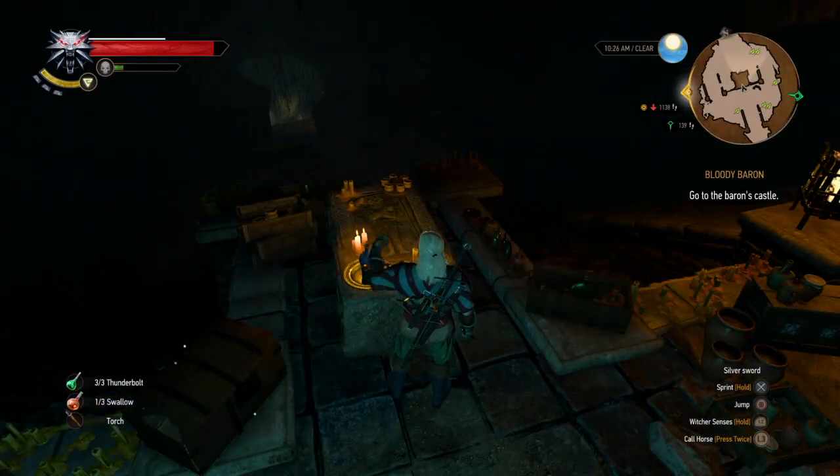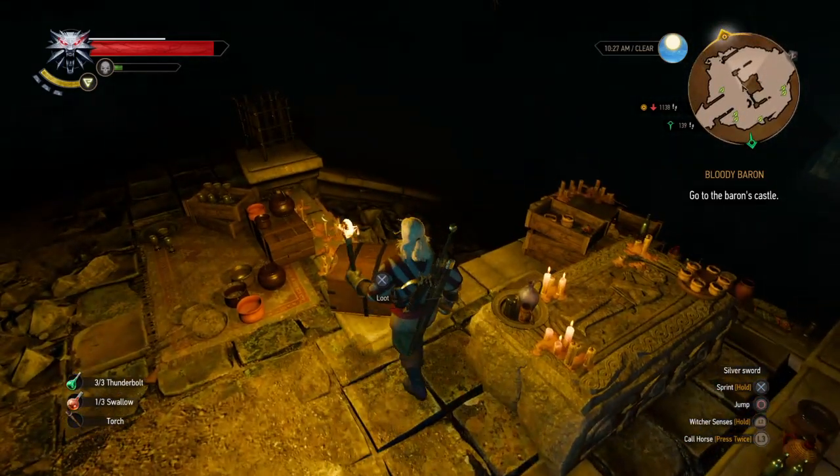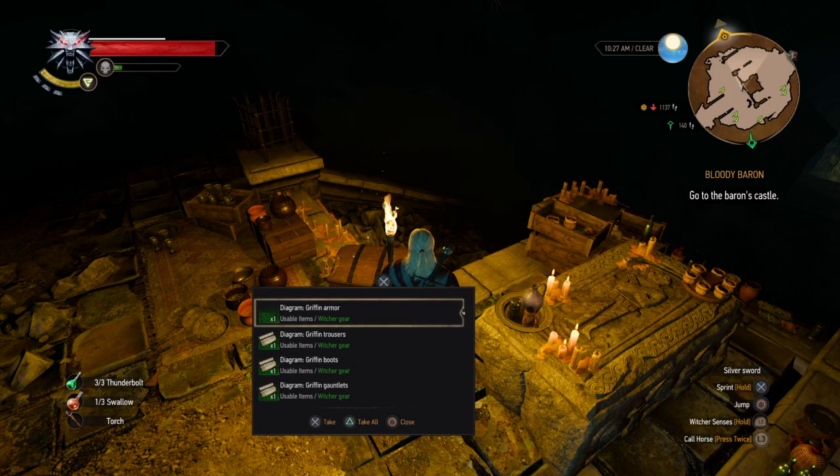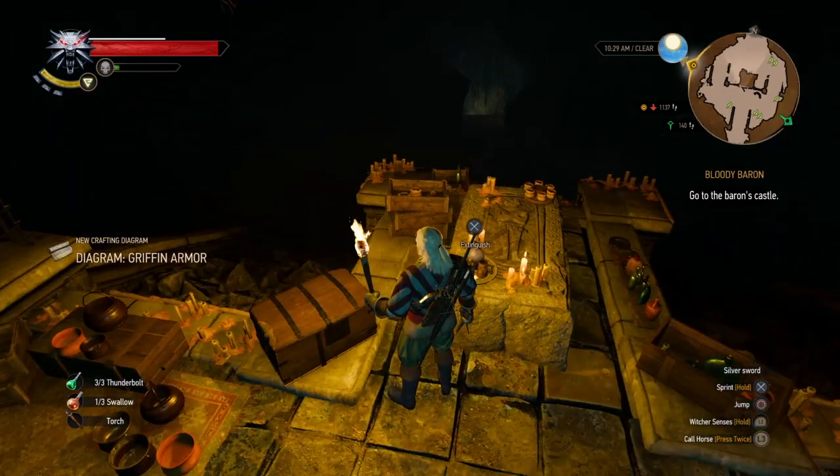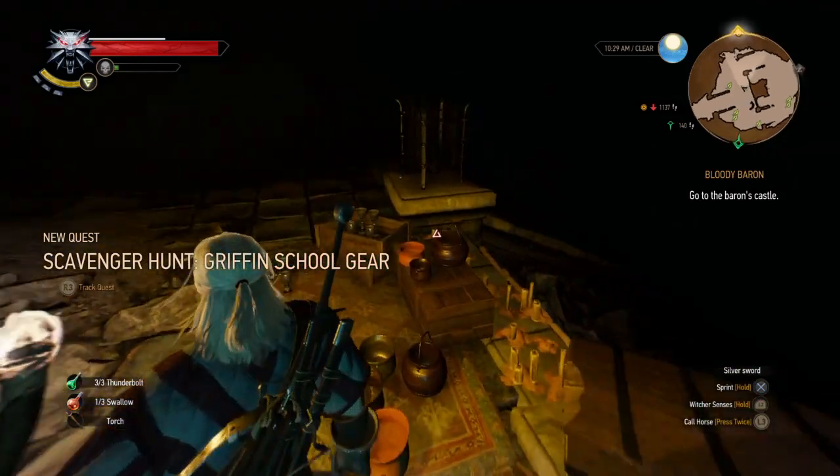Once you defeat that enemy, come up to this altar-looking area — I once again have a knack for lighting these candles — and you open this chest right here. Boom, there's a whole bunch of stuff, and once you pick that up it will start the actual quest and you get some diagrams. It's very cool gear, hopefully I can show you soon — peace.